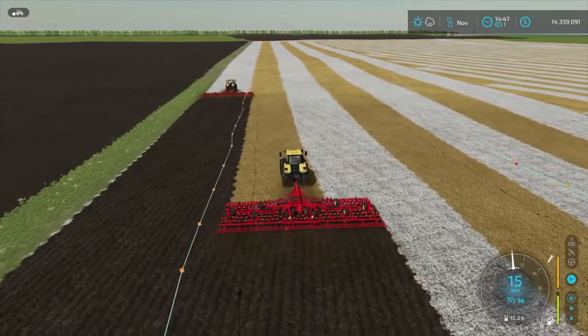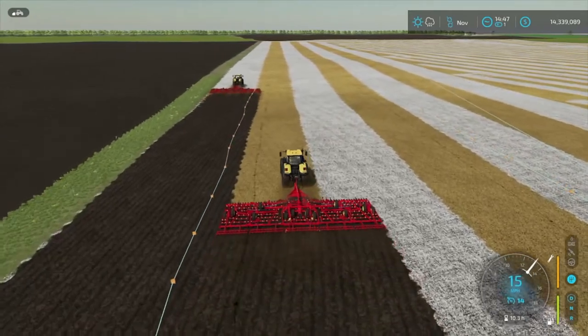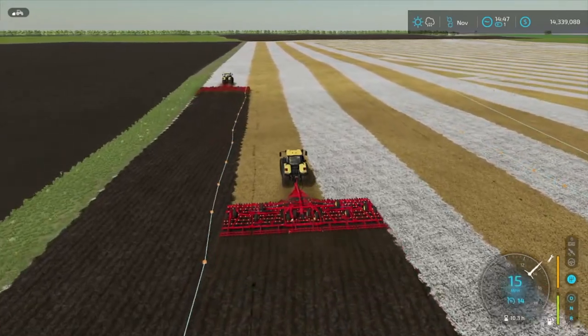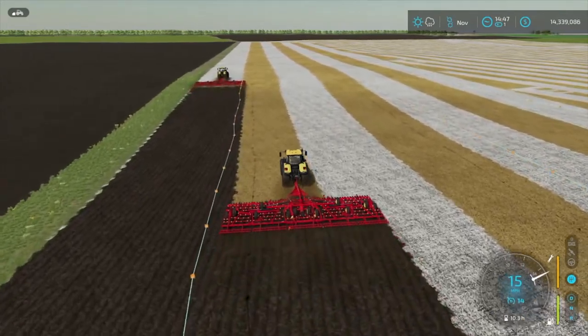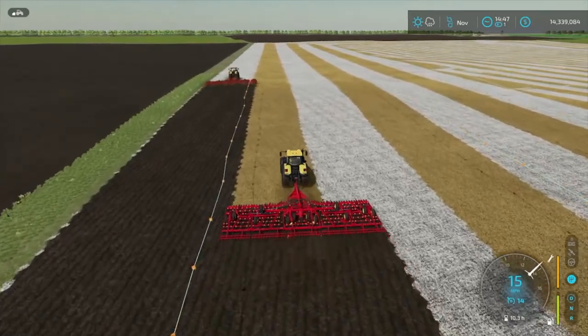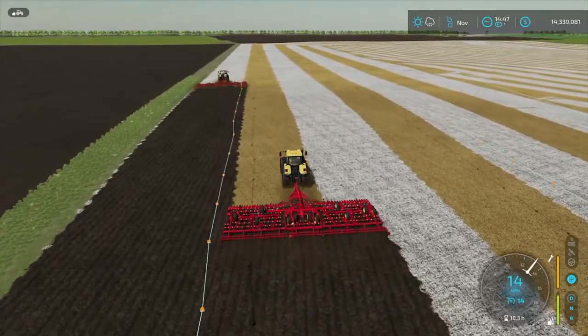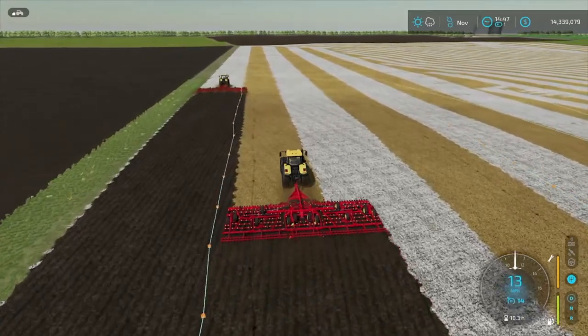Hello everyone, how's everyone today? Welcome to the Dirt Road Farmer. Well, we're on Deer Creek, and if you've seen my last video, we finally got this field mulched. But there was corn planted in it, so that means it has to be plowed.